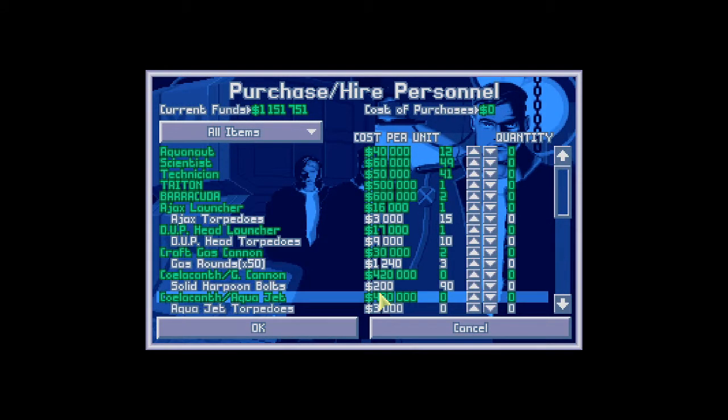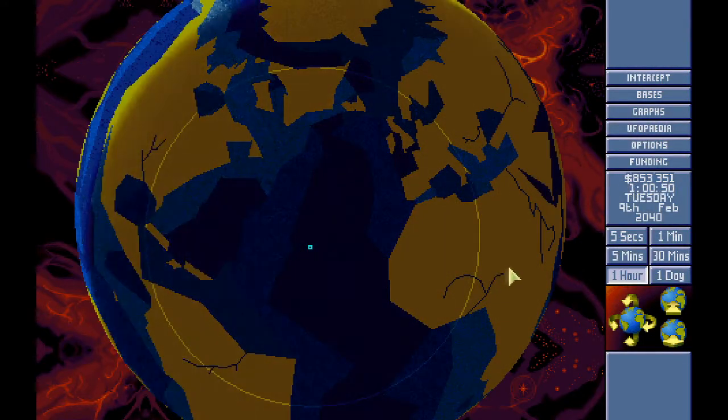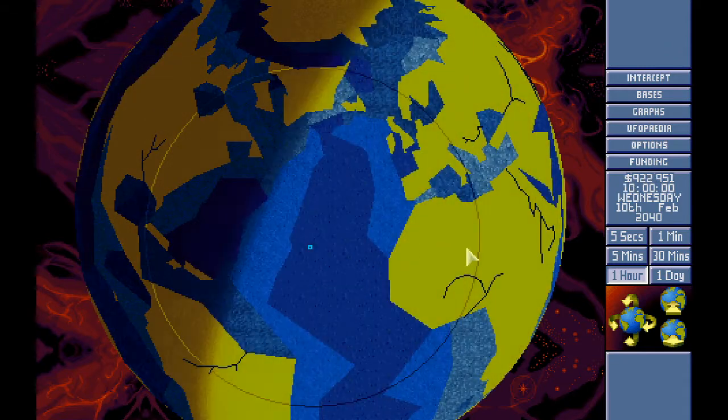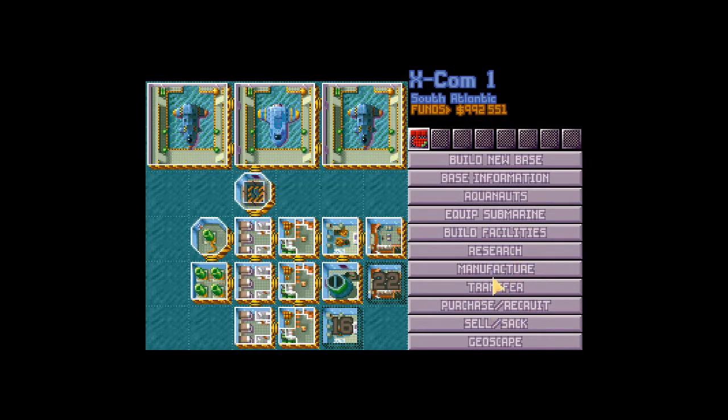We want one more scientist, and as many technicians as we can realistically have — let's go for five. Remember you can fit 50 men in each lab or workshop, but with the laboratories the item you're producing also takes up space. I do want to start building another base — we need to start building our manufacturing and R&D base. Our money is still generating nicely.